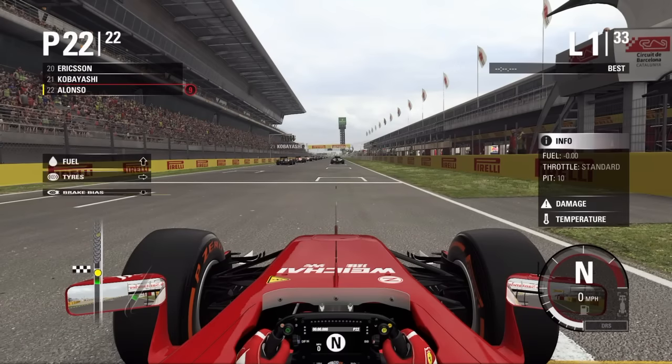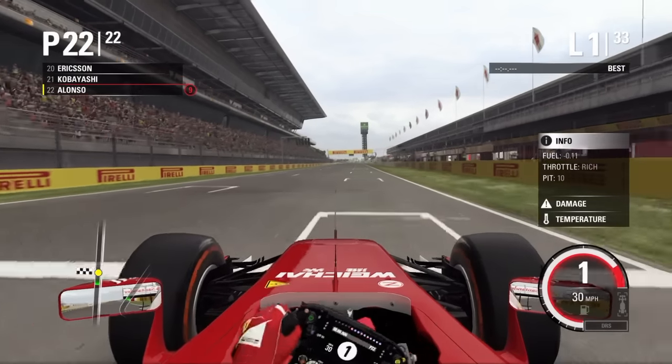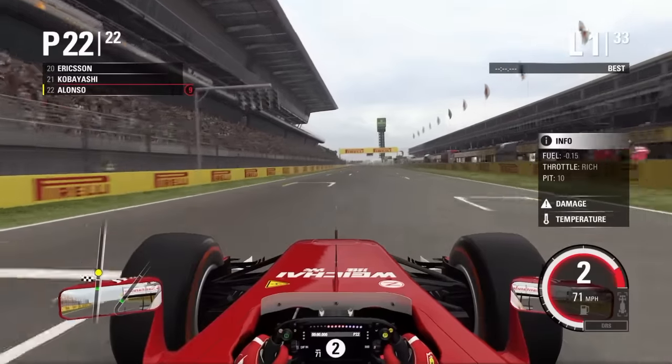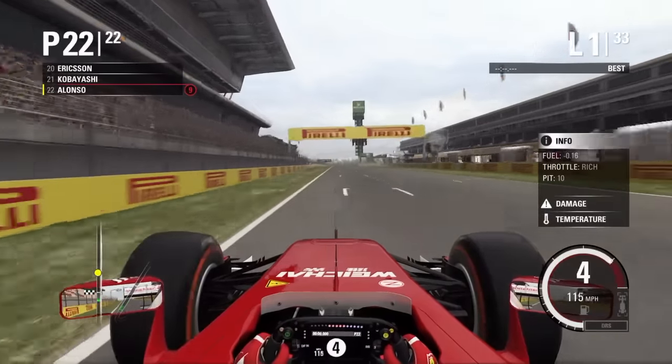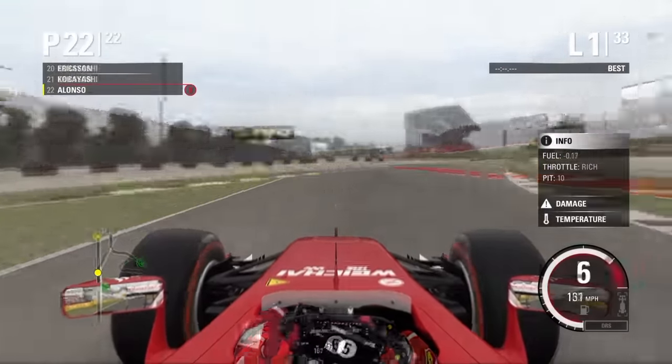Lights out, away we don't go — as usual we have a ten-second delayed start. We are going with the orange prime tyres for the start of this race. As we finally set off, a lot of wheel spin as you might expect. These tyres are not the best, let's be honest.